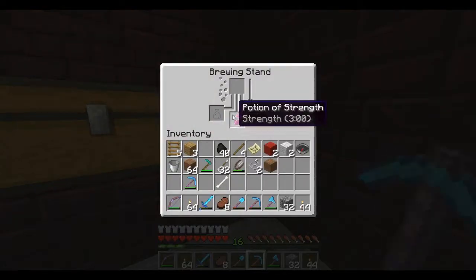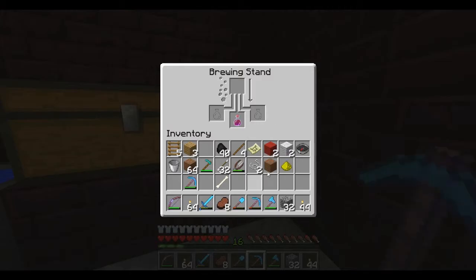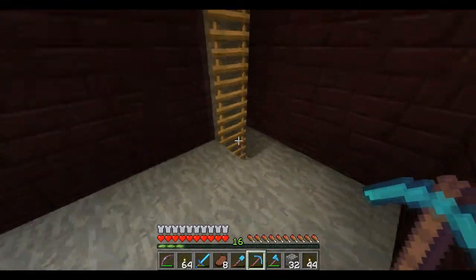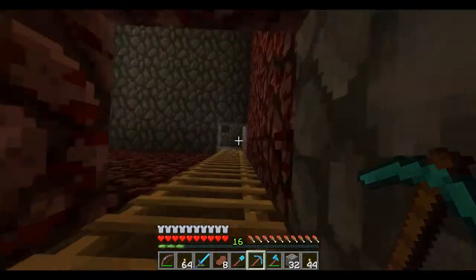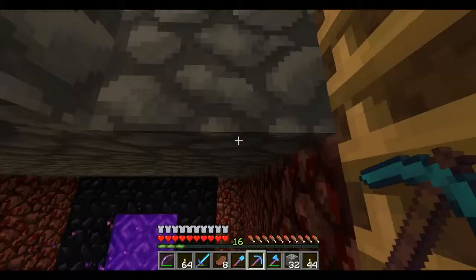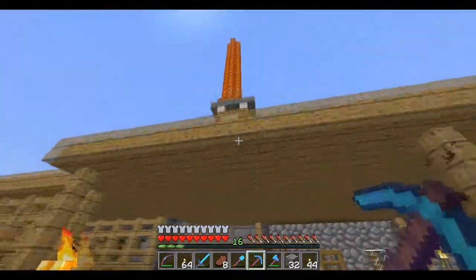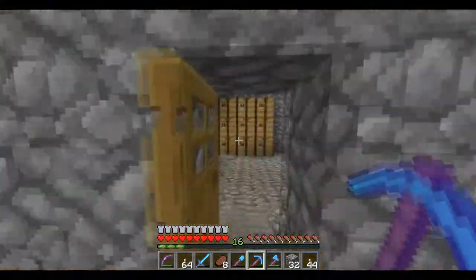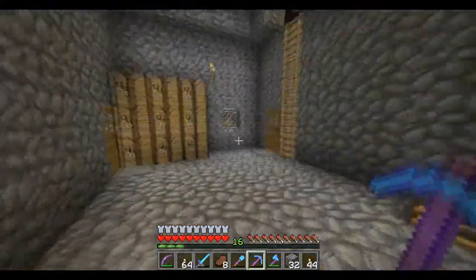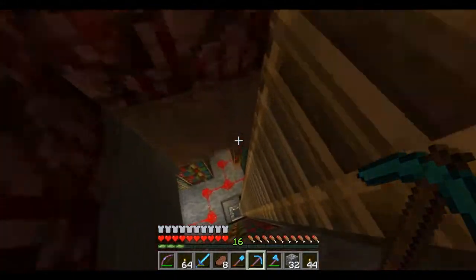Our potion of strength is done - let's get some glowstone on that, like a boss. That'll make it Potion of Strength 2. This is probably going to be a short episode because there are loads of builds I want to start, but I want to jump straight into the action with episode 100. It's not that I'm running out of ideas - I've still got loads of stuff I want to do to this place.